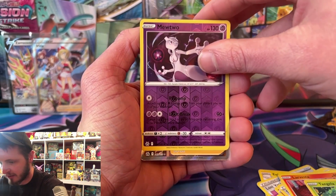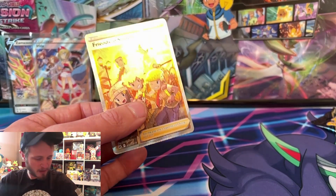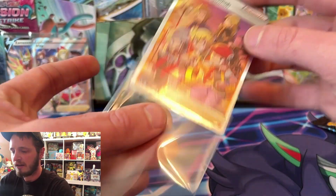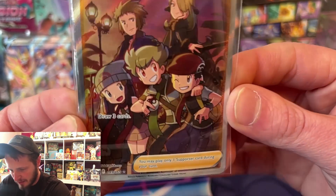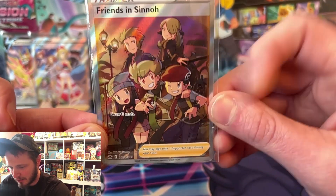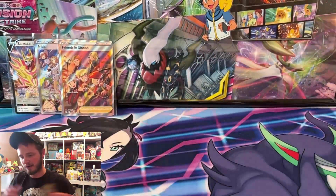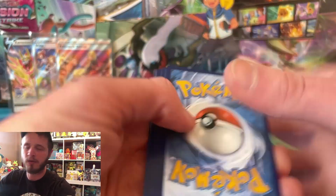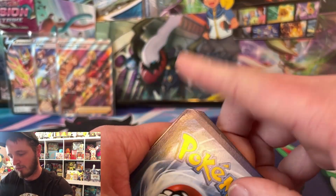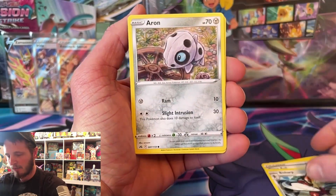Oh, a nice little Friends of Sinnoh! This card is going for about 15 dollars right now, it'll probably stick around there. It's not very playable but it has all the characters on it - it's Sinnoh, it's absolutely amazing. Got Cynthia up there, and some other characters. We already got 30 dollars plus another 15, that's 45 up there. The reverse holo Mewtwo is worth 50 cents but it's the back card, not the reverse holo slot, so that's the important part.